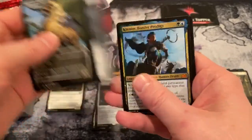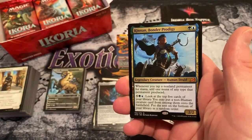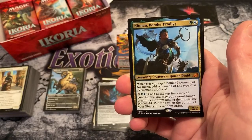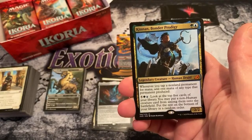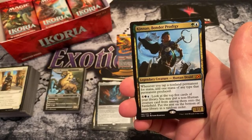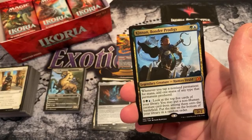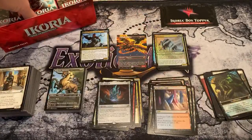Majestic Oracorn — there we go, we got a Mythic! First Mythic of the box. Kinnan Bonder Prodigy — it's a Mythic. It's a 2/2 for two. Whenever you tap a non-land permanent for mana, add one mana of any type that permanent produced. Then you can pay seven: look at the top five cards of your library, you may put a non-human creature card onto the battlefield, put the rest on the bottom in random order. That's really sweet. Second best price for a regular art card — I like hearing that.